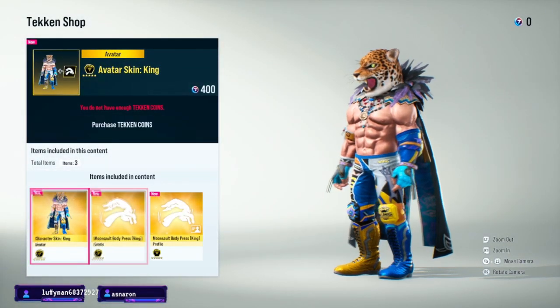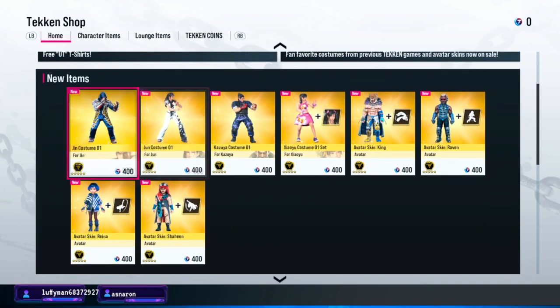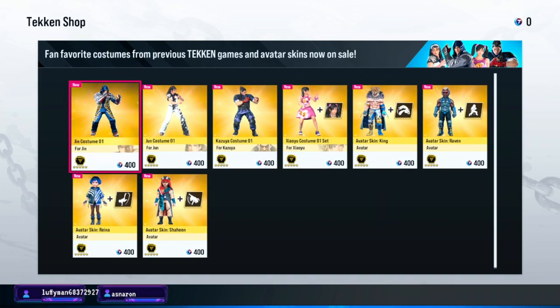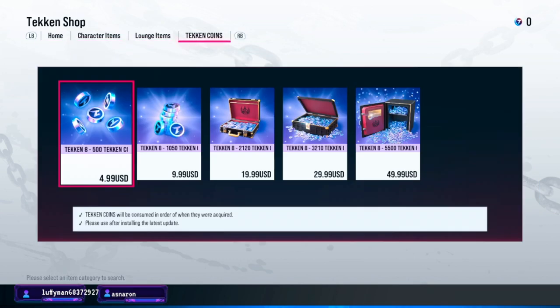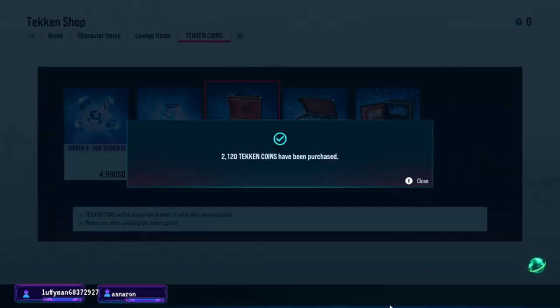Unless you're going to use the avatar — personally I would get the chibis because the avatars are cool. For right now I think I'm just going to go with the twenty dollar option, so that gets me two chibis and two skins. I don't think I'm going to get Jin and Jun simply because I don't play them enough, unless they're rotating them out like a FOMO thing. To my understanding these things stay in the marketplace, so I'm just going to get the twenty dollar one. Our Tekken coins have been purchased.